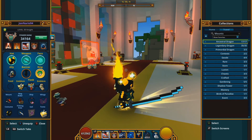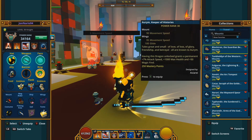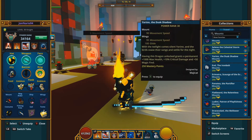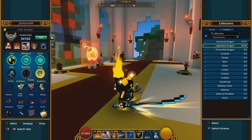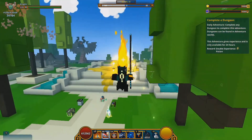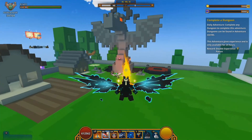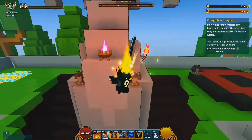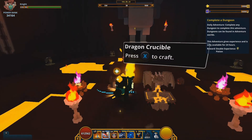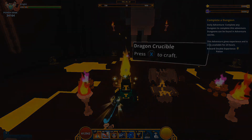That covers every single ancestral dragon in Trove. Part two will cover all 35 legendary dragons, which will take a bit longer. Most legendary dragons can be obtained inside the dragon crucible. Click the link in the description below or the top-right card on screen to go directly to part two. Thank you for watching — leave a like if you want to help the channel, subscribe for more content, and keep on hunting. Watch out for part two!